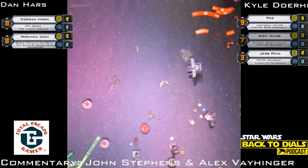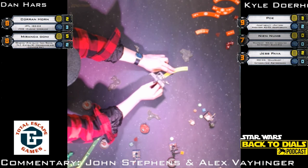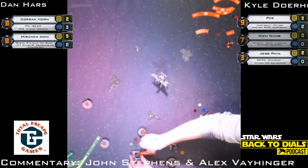Dan is going to be slamming here — tries that three bank but can't slam, going to hit an asteroid. A slam is a maneuver, so if you put it down you have to be able to finish the maneuver. Even though he's hitting an asteroid — he wasn't firing because it was a slam anyway. Miranda doesn't take any damage because Dan's dice like him.